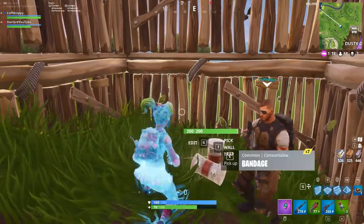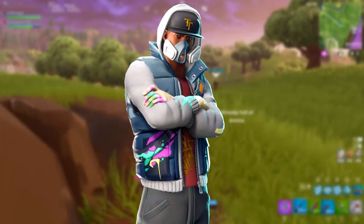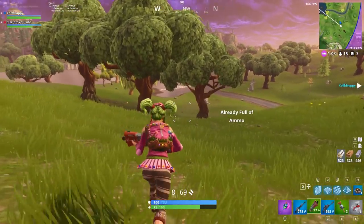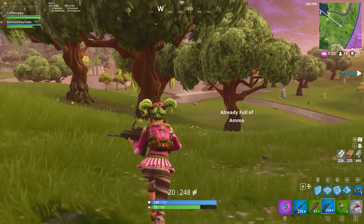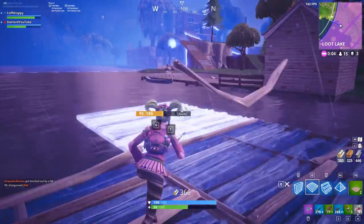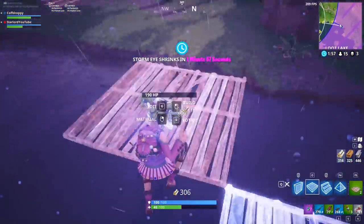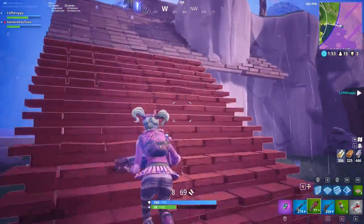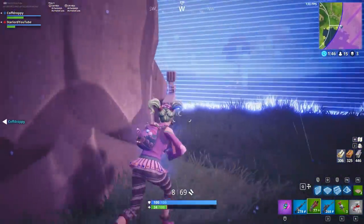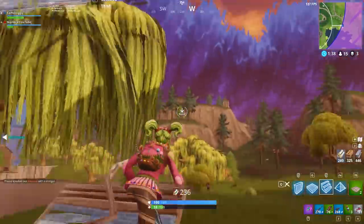Moving on to the epic skins — the first is a male variant of the spray paint graffiti girl. His name is Abstract. He looks very street: he's got paint on his top, a gas mask to protect him from aerosol fumes, and a Tilted Towers cap — a nice little attention to detail. He's an epic variant skin and comes with a back bling full of spray paint cans, which I'll be showing off later in the video.